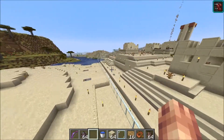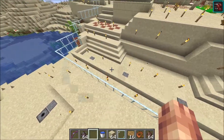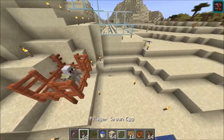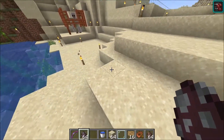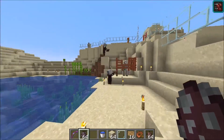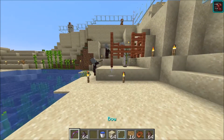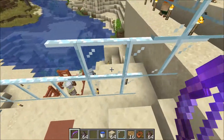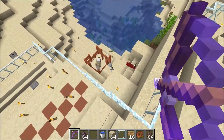Moving along here we have more lava traps and then we have an iron golem sentry. This guy will distract the pillagers — if they get too close they're going to get hit — but for the most part he's here to distract them while you shoot them from atop the wall.